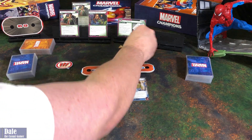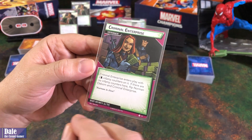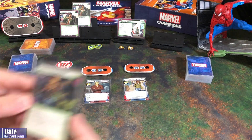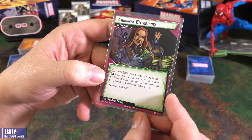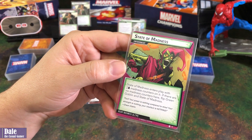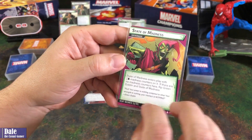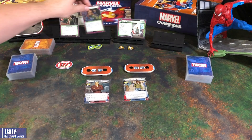There's our threat. For Criminal Enterprise, it enters play with 2 per player infamy counters on it, so I'll put 4 tokens there. If there are no infamy counters here, flip Norman Osborn and Criminal Enterprise — then it becomes State of Madness, which comes in with 2 per player madness counters on it. If there are no madness counters here, we flip Green Goblin and State of Madness. So between our environment and our villain, we're going to be flipping these depending on what's going on.